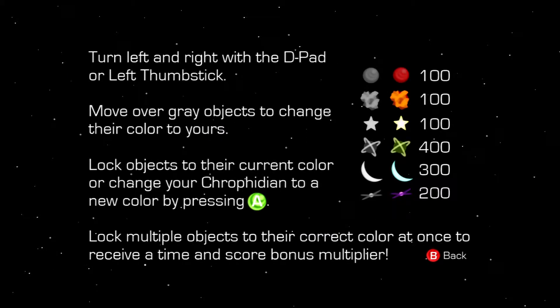Let's first check out the controls. Looks like we can move with the D-pad or thumbsticks and move over grey objects to change their color to yours, lock objects to their current color. I'm guessing if I was red, I'll probably lock it to red here and there. Or change your Chrophidian to the new color, pressing A.